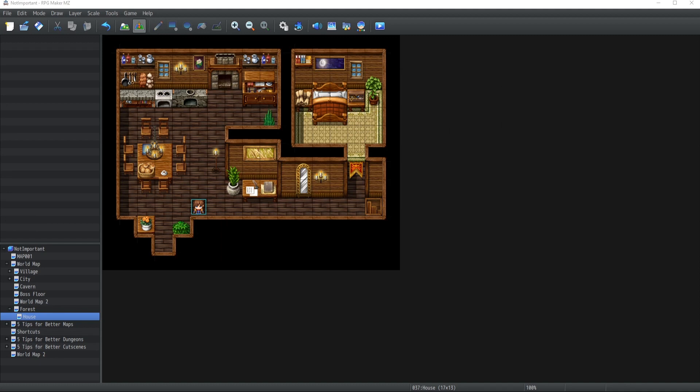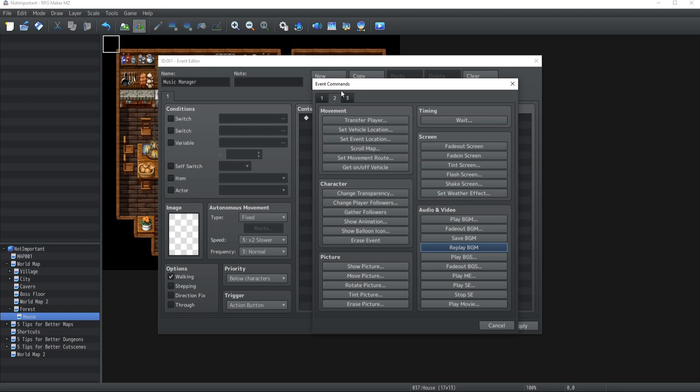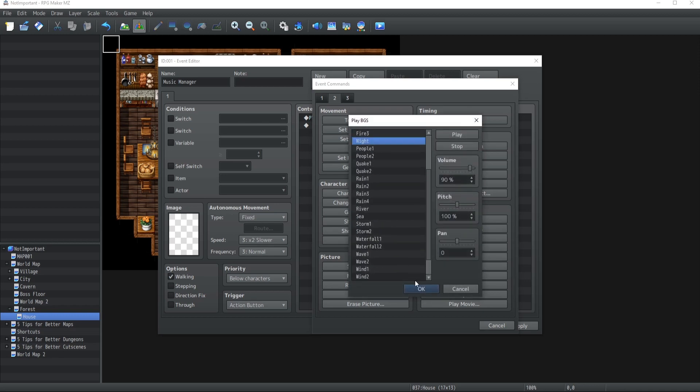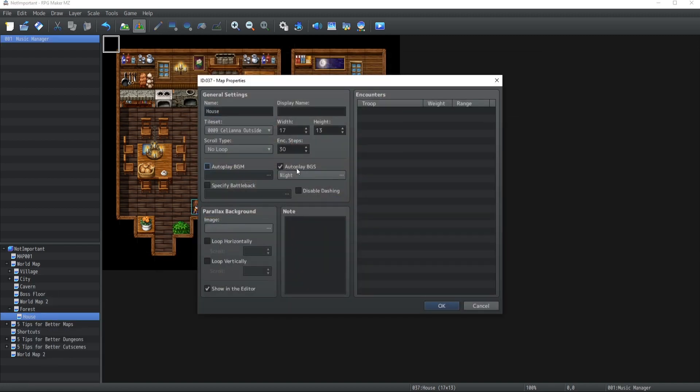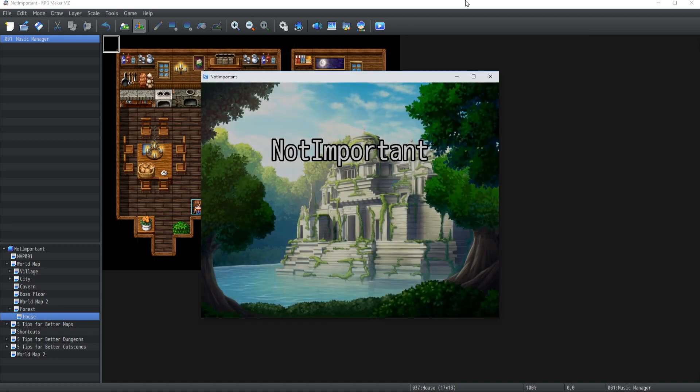The second method, and my personal favorite, is to initiate it inside an event. At the top left corner, which is my favorite spot for this type of event, you can create one — I usually call it 'music manager' so I can easily identify it should I ever need to change it. Inside the content, you have access to audios and videos under the second tab. From there you can select the BGM you wish to play — I'll pick Team 1 again, and then Play BGS Night as well. Make sure that your trigger is set to Parallel, otherwise the event is not going to launch itself. Even if you deactivate the default ones in the map properties and just go inside the game, the event will take care of launching the music itself.